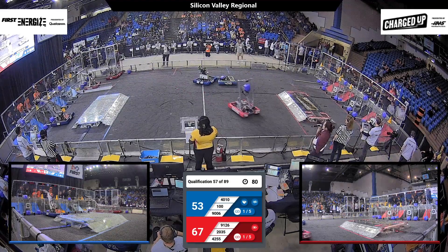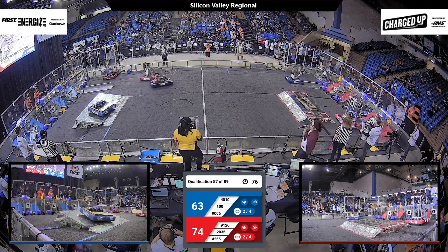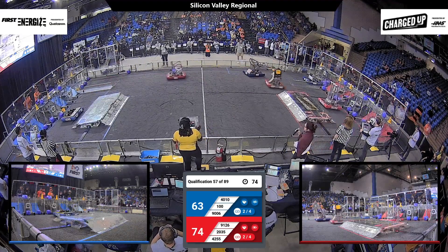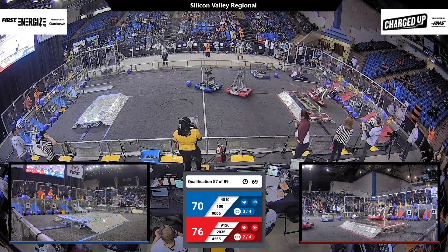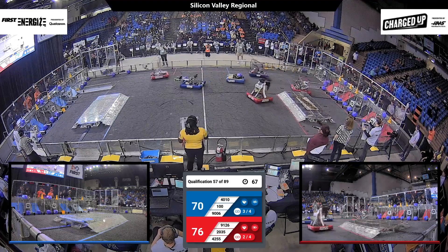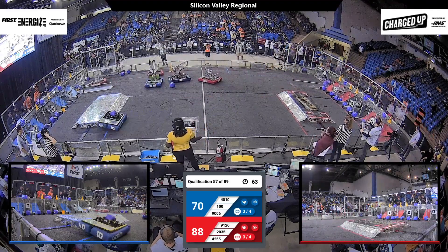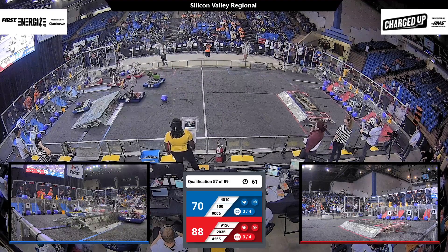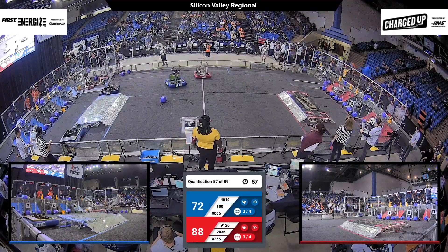The Red Alliance is hanging on to their lead for the time being, but it is growing narrower with the efforts of the Blue Alliance. Prepa Tech Nautilus nudging one more cube into place in the bottom row, completing two links there. And their Alliance partners, Wild Hats, almost getting a little bit tangled up with Cresting Robotics, but now they are back on their way with a cone ready to be placed in the upper row.